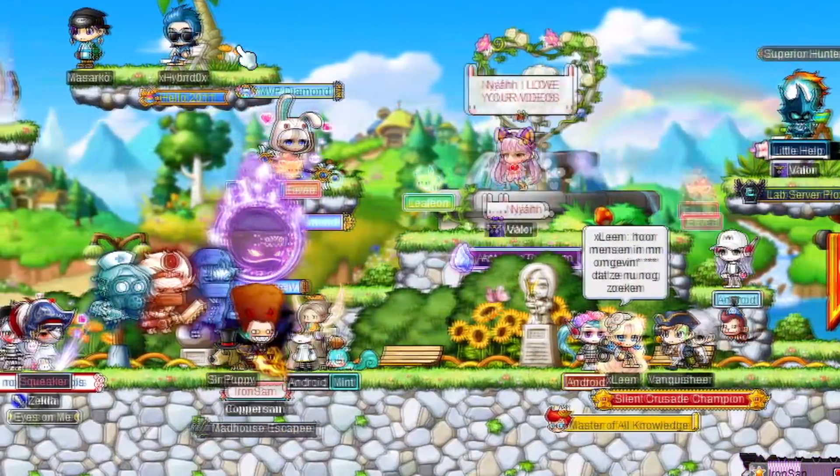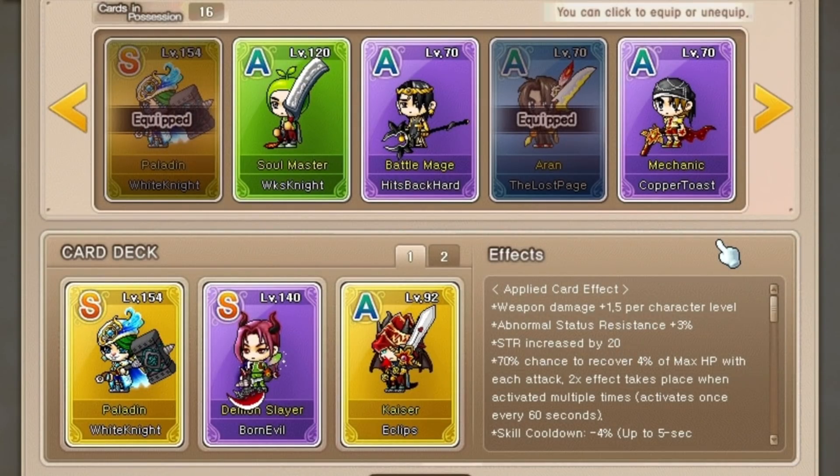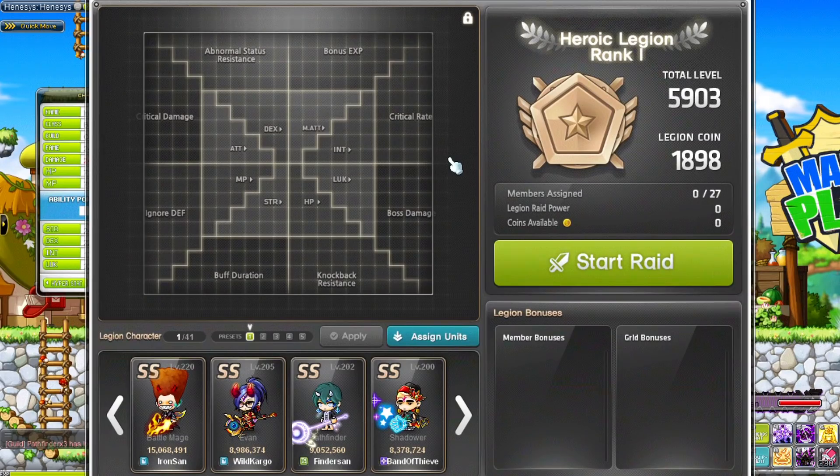With many players coming back right now, the legion system might be overwhelming at first. It is actually quite similar to the old character card system from years back. Legion unlocks when you reach level 60 on any character and can be found through the menu. Now this window has a ton of stuff going on, but to understand how you can get all those juicy rewards and awesome stat bonuses, you only need to know a couple of things.